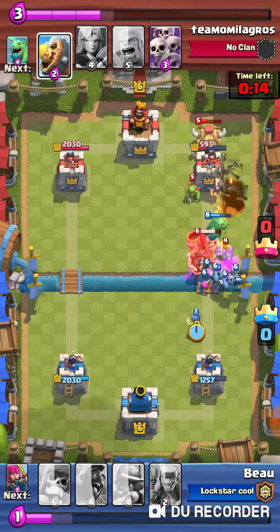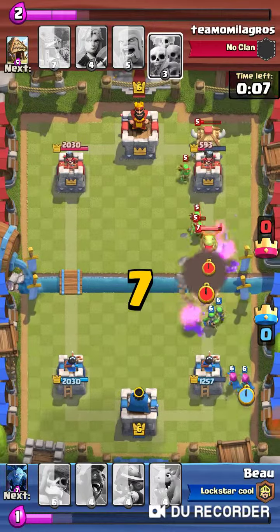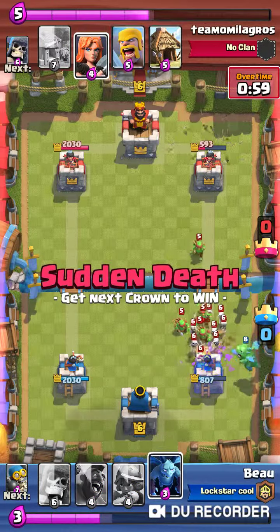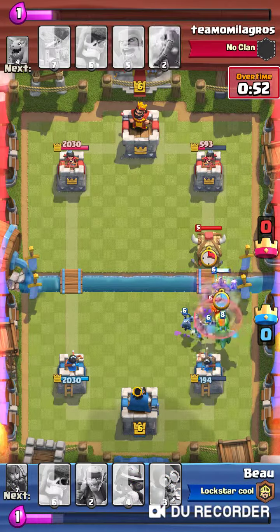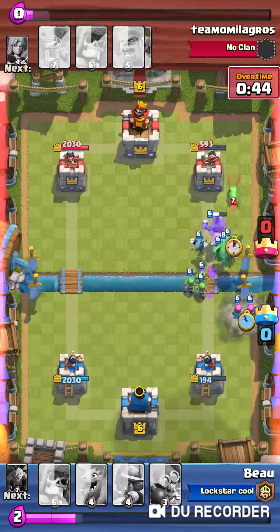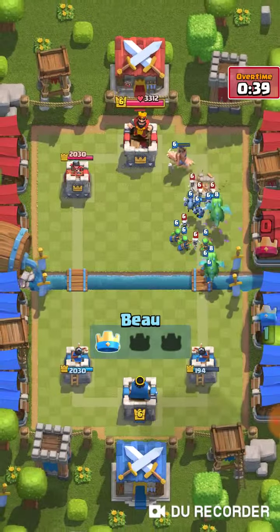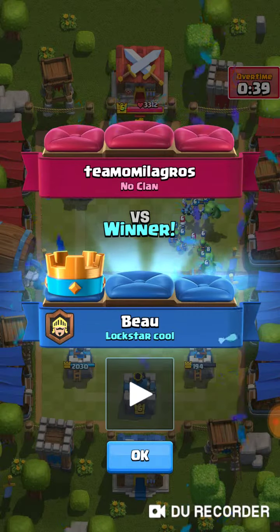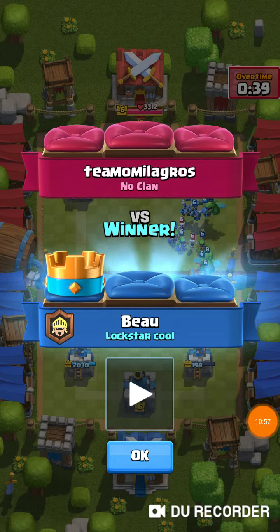Taking care of those huts matters because whoever's hut goes down is going to be the loser. That's why I threw the baby dragon and minions to try to save our hut, and the hog comes out to take their hut. As long as we can push enough to win — yes, game over. Three cool replays in a row. I'll go ahead and end the video — have a good night.